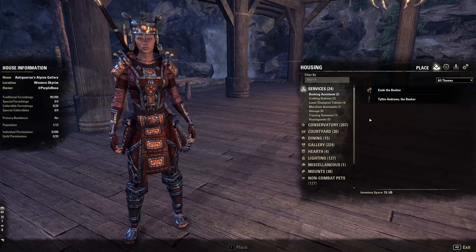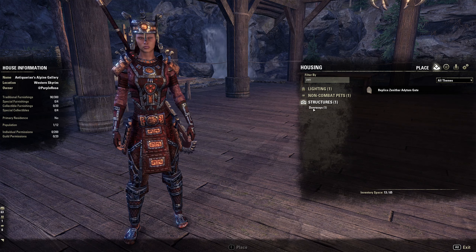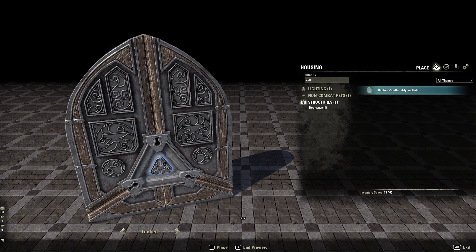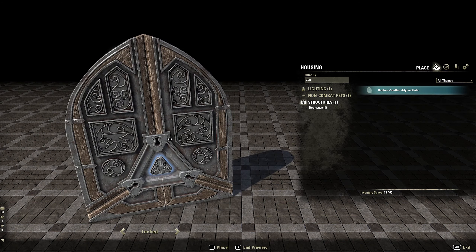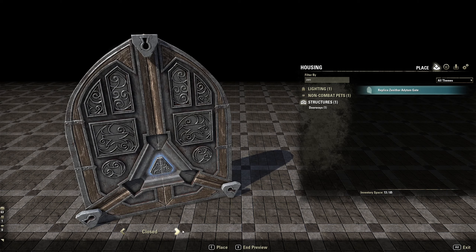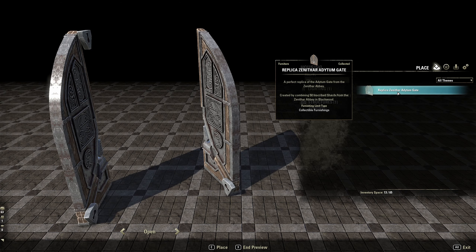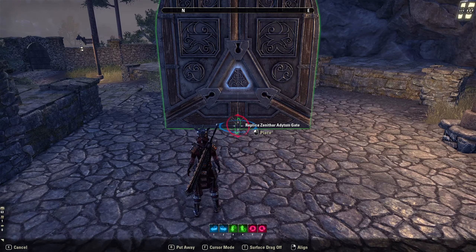Going into the housing editor — the Zenithar gate is a structural item and it's a doorway, so this one is huge. It's got three keyholes. Right now it's locked, and unlocked moves the keyholes up, and then you go open, which is cool. So: closed, locked, unlocked, and open. I'll just place that down so you can actually see how big it is compared to your playable character.